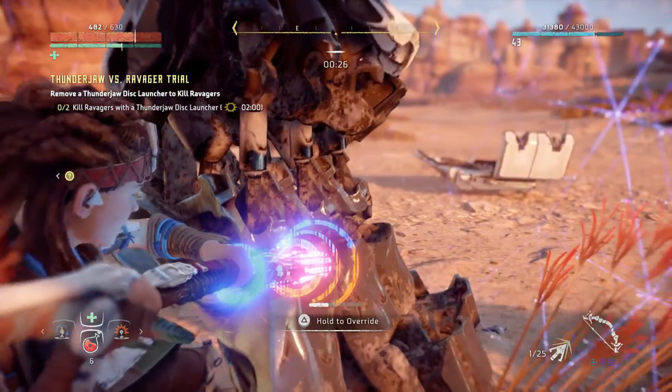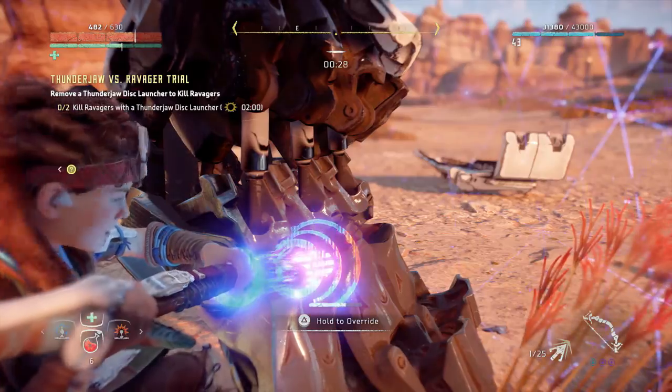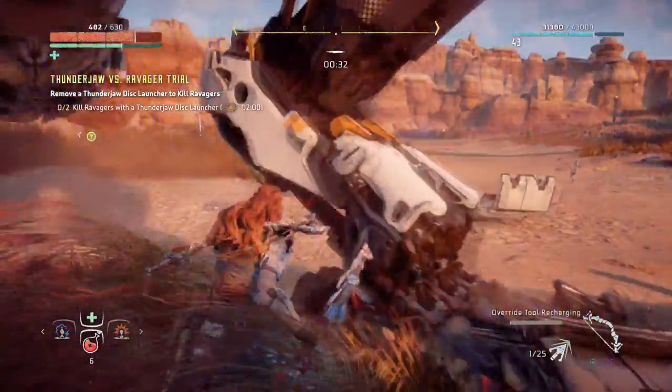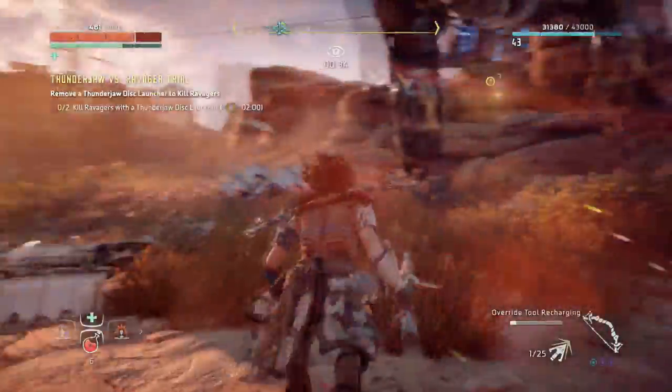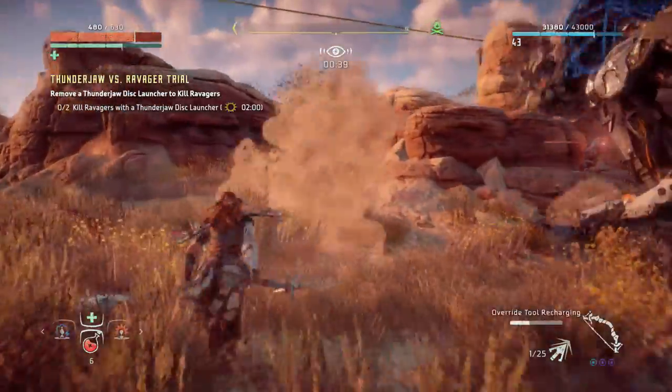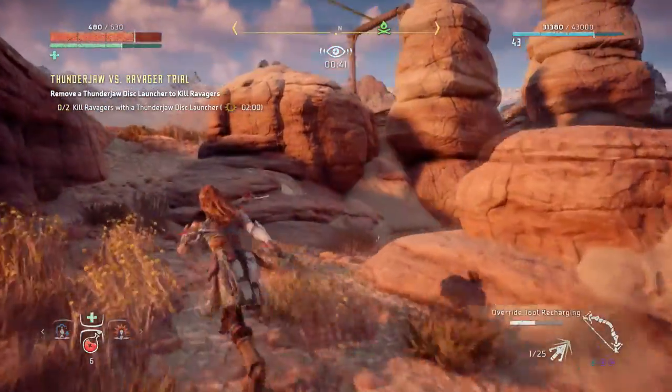Now after we have him overridden, we need to take the Ravagers and lead them to him. We can't destroy the Ravagers ourselves because we need him to actually destroy them with his launcher. So we need to go get the other Ravagers and lead them to him.